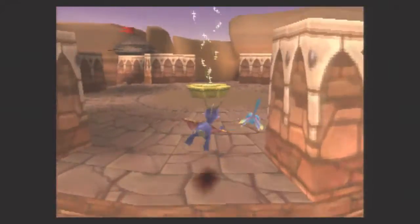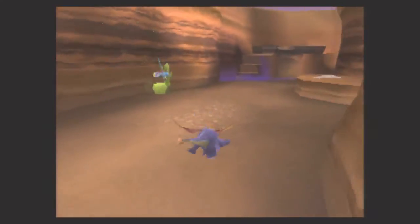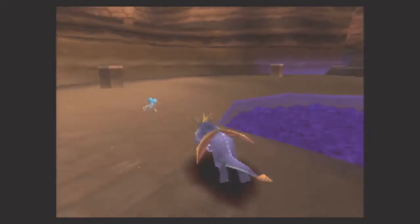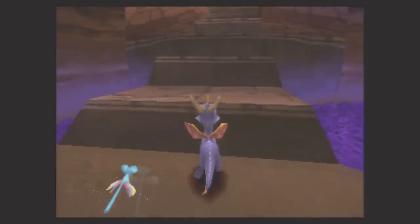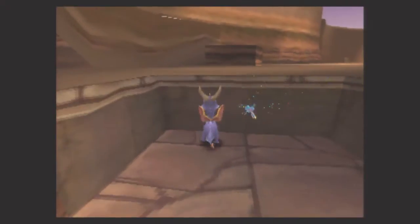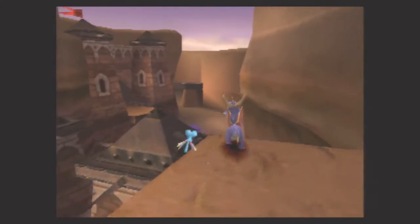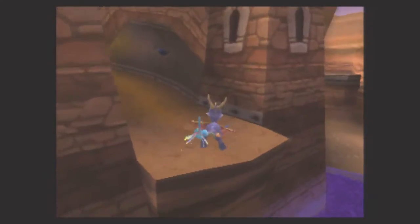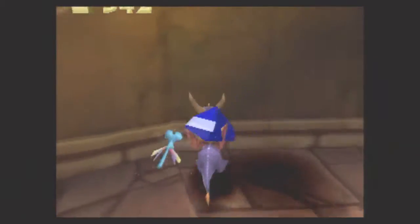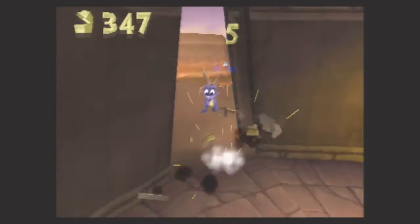We still have quite a bit of work to do. The exit portal is right there — we just ran past it — but there's another area of the level we have to explore. We still have to get at least one more dragon and a few more gems. We'll make our way back over to where we rescued this dragon, and we're going to need to do some gliding again, but this time going off in this direction.